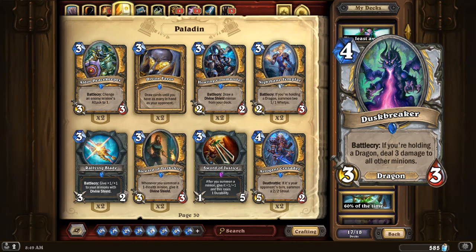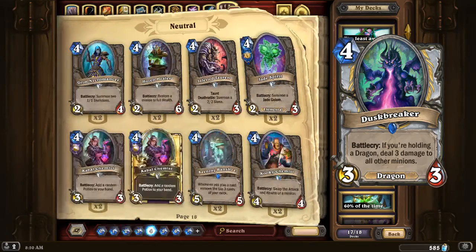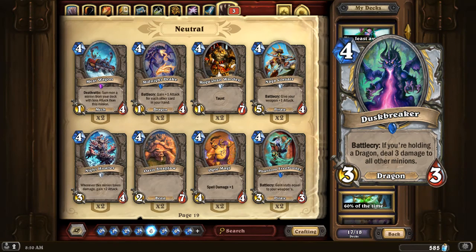This can essentially replace the Cabal Chemist, which I toss into the deck for a chance at Dragonfire Potion or Polymorph Potion. When Duskbreaker was revealed, I was watching the livestream and the chat went absolutely nuts. Everyone immediately recognized that this card almost by itself opens up a bunch of new options for Dragon Priest, allowing them to fight against aggro decks — which is something Dragon Priest, as more of a mid-range deck, has trouble doing. This is a really nice card to have on hand.